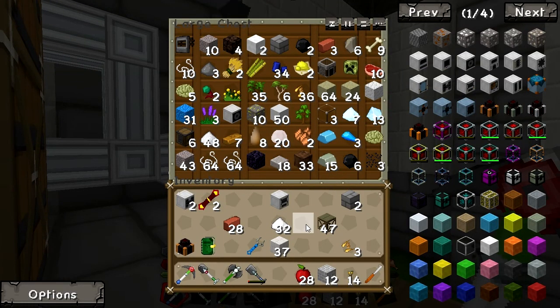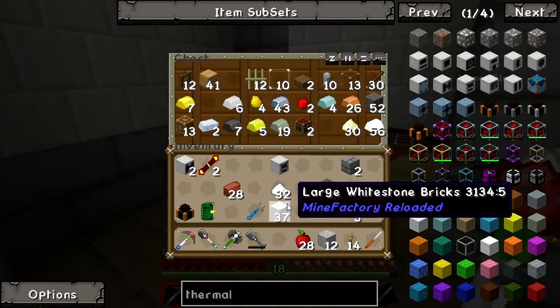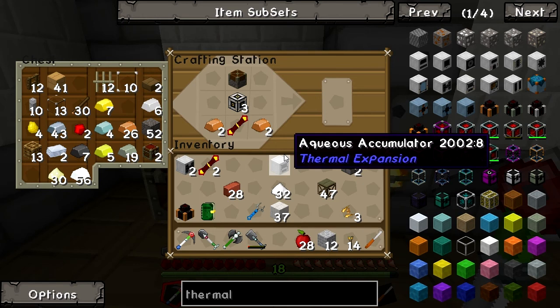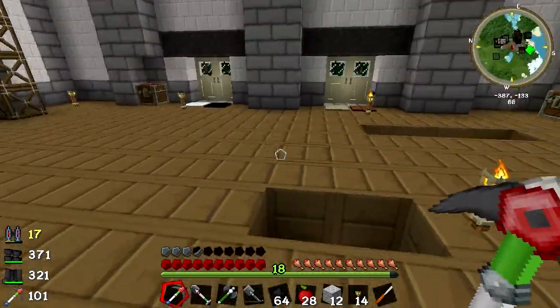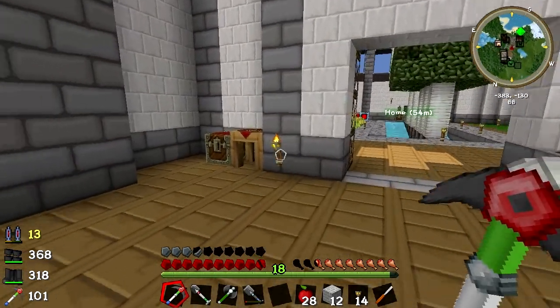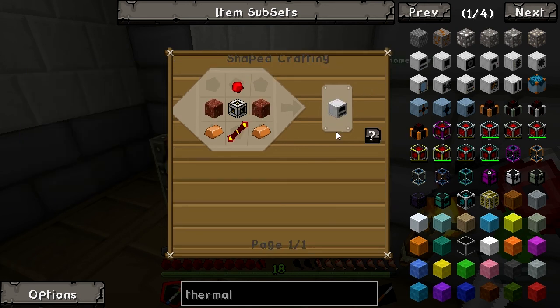Oh my word, that's completely and utterly full, and there is no flint in there. Where is the flint? Is it already over here? Why no flint? That is very, very strange. Let's just quickly grab myself some flint. Okay, so I have returned with much flint, for which I can make a pulverizer. Final thing which I do want is, of course, the redstone furnace.